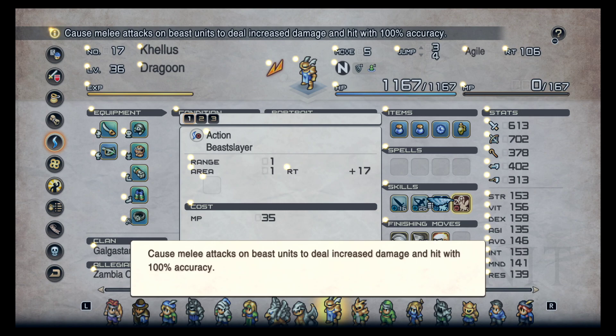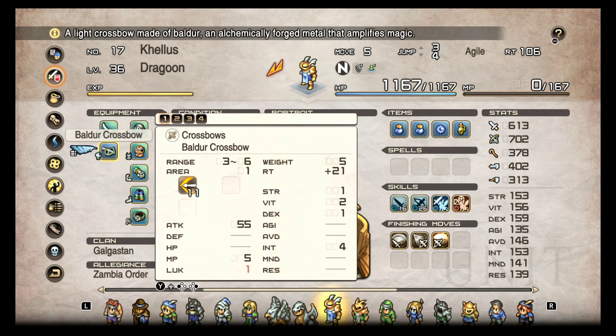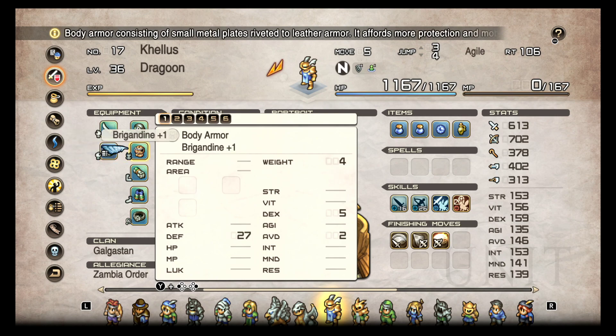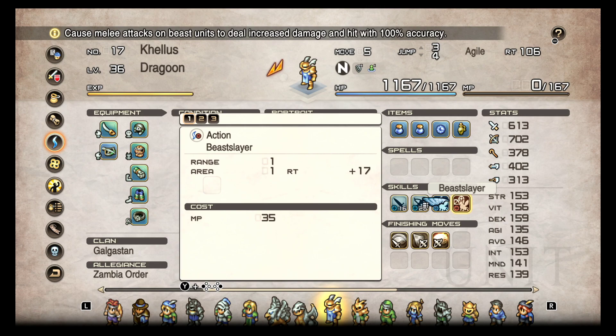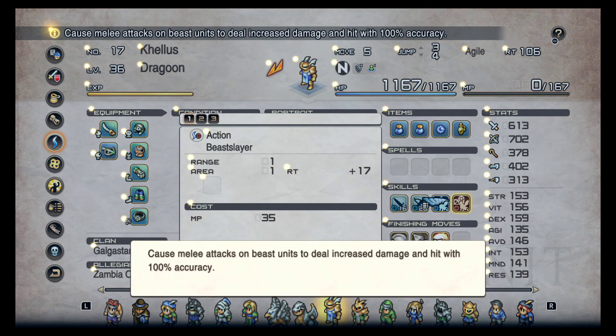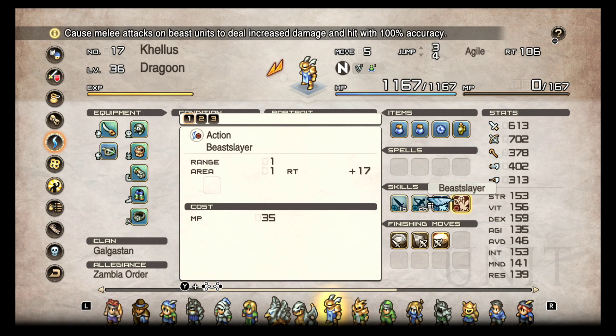Did you know this works for ranged weapons? Yes it does! If you turn this on for a measly 35 MP, your bow or crossbow will deal increased damage with 100% accuracy to dragons or beasts. The tooltip says melee attacks, but Beast Slayer actually works for melee and ranged. Go try it yourself — turn it on, shoot a dragon or a beast, and notice how much more damage your crossbow does.